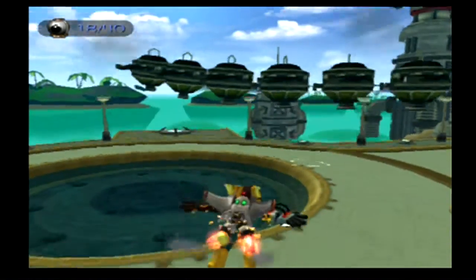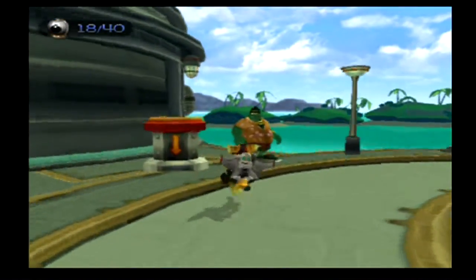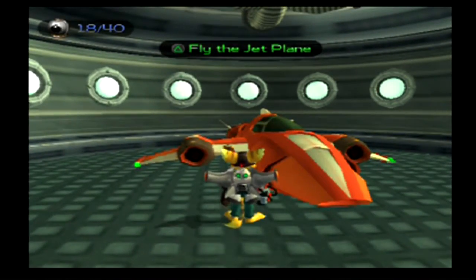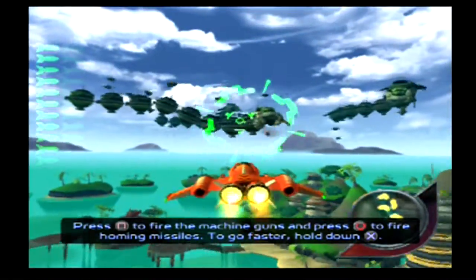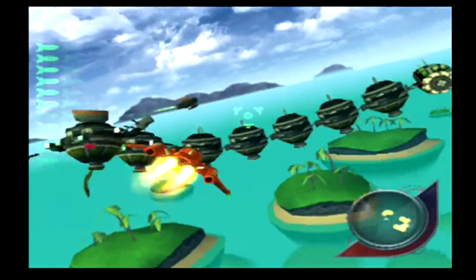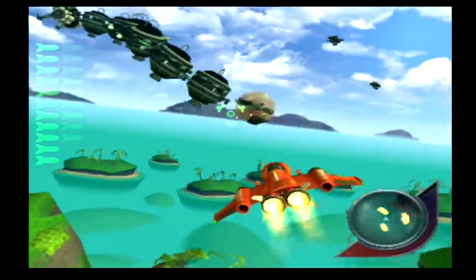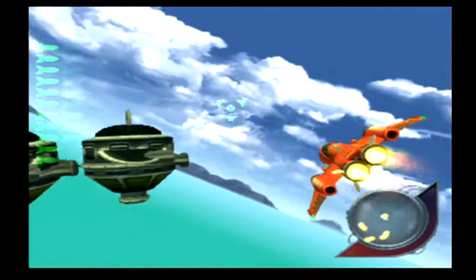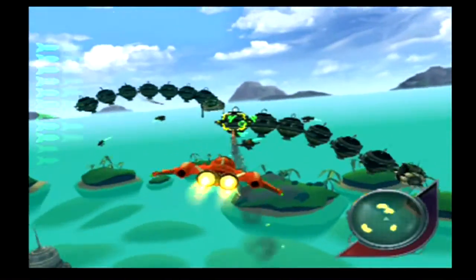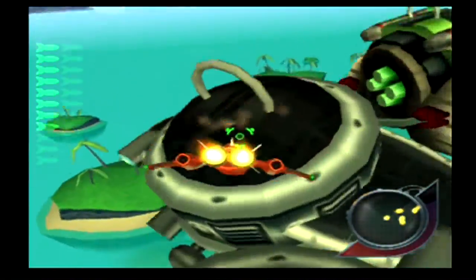The Thruster Pack and the Helipack are mostly cosmetic, although it seems the Thruster Pack has a faster descent. There's our fighter jet — we need the helmet for this. Press Square to fire machine guns, Circle to fire homing missiles, hold X to go faster. I remember how to do this. It's a classic fighter sort of thing — we can't barrel roll, so this ain't Star Fox.